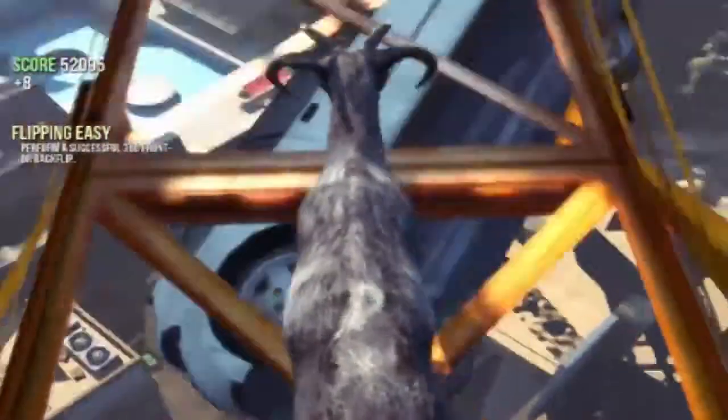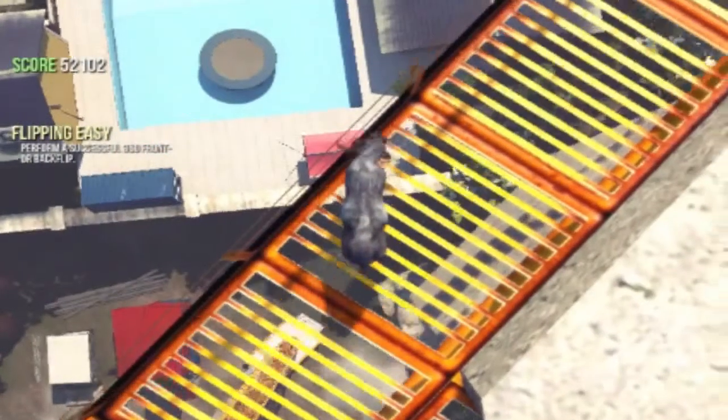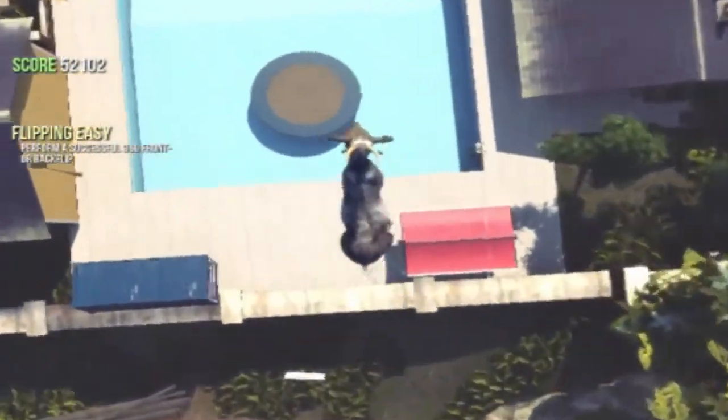For this glitch, you want to get onto a high spot — I recommend the grain because it's really close. From there, jump as close as you can towards the trampoline, and you should slide under it and it will push you under the map.